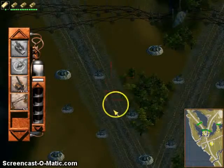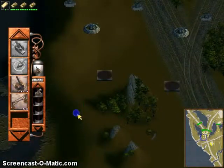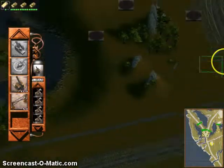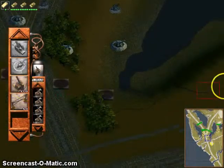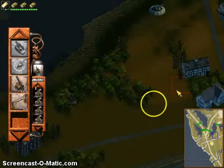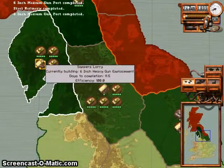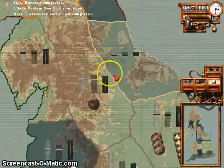Let's build some heavy gun posts and then build them behind the medium gun posts. Let's put some here too. The efficiency is still 100%.